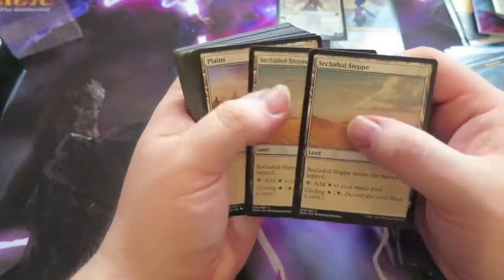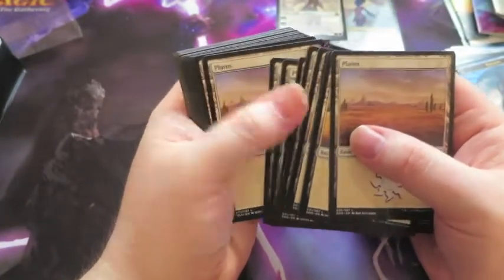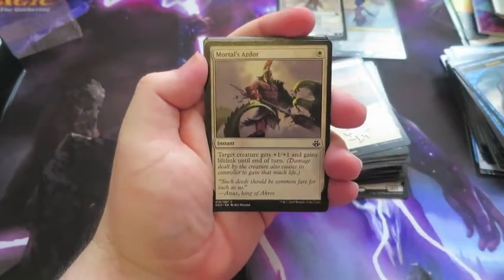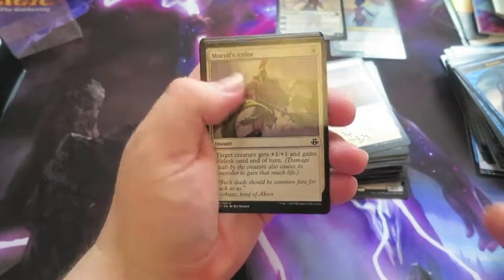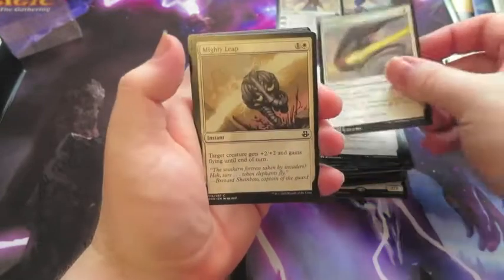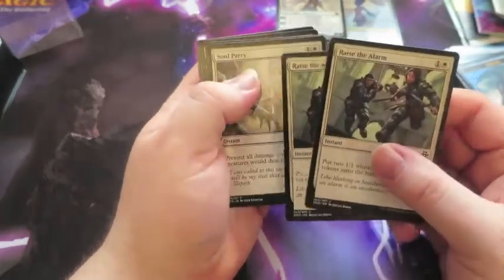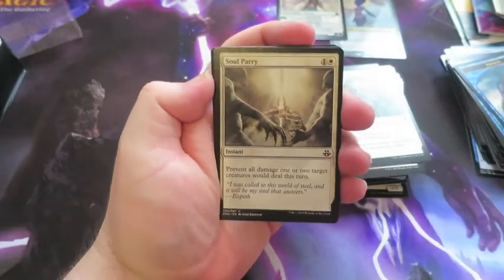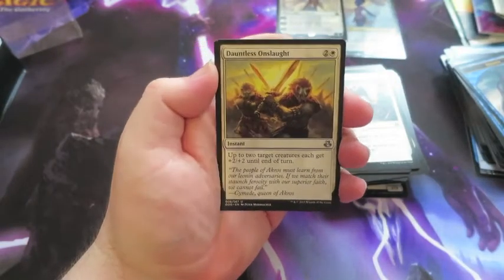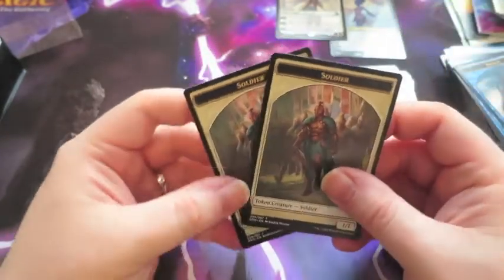Onto some of the lands — we get Secluded Steppe, which you can also cycle to draw your cards. Plenty of Plains. Onto the instants: Mortal's Ardor — target creature gets plus one and gains Lifelink, all-important Lifelink. Sun Lance — three damage to target non-white creature, pretty sweet, a couple of them. Mighty Leap — gives something flying and an extra plus two/two, maybe to get that extra damage in. Raise the Alarm — extra Soldiers, always good in the Soldier deck. Soul Parry. Celestial Flare — target player sacrifices an attacking or blocking creature. Dauntless Onslaught — up to two target creatures get plus two/two until end of turn. And then a couple of Soldier tokens.